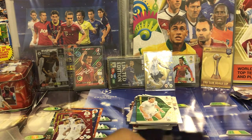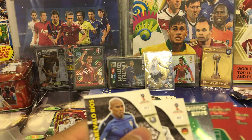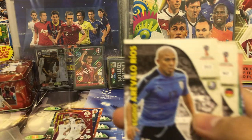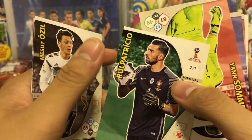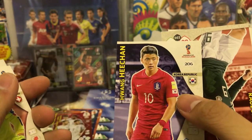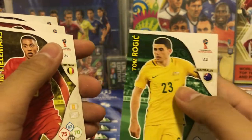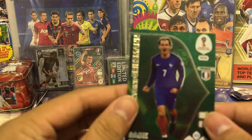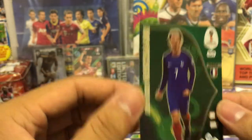We got three more to pull. Another insert here. We got Rios from Uruguay, Mesut Ozil from Germany, Rui Patricio from Portugal, Sommer from Switzerland, Heechan from Korea, Jimenez from Mexico, T. Alderweireld, and Rui Patricio from Australia. The insert is Antoine Griezmann, Game Changer. Another nice pull, actually.